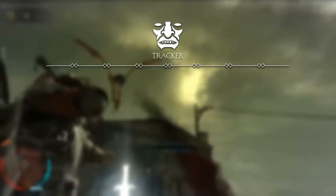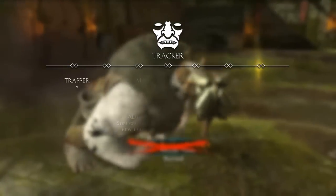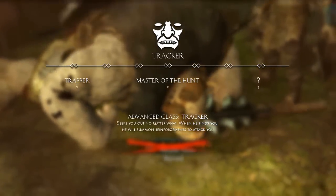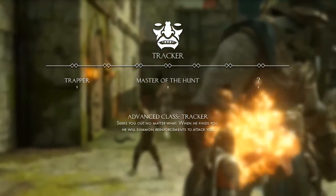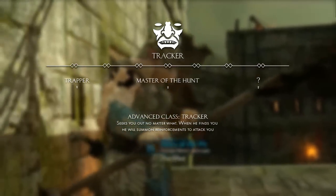Moving on to the tracker. His traits revolve around traps and hunting you down. The advanced class allows him to seek you out no matter what. When he finds you, he will summon reinforcements to attack you.